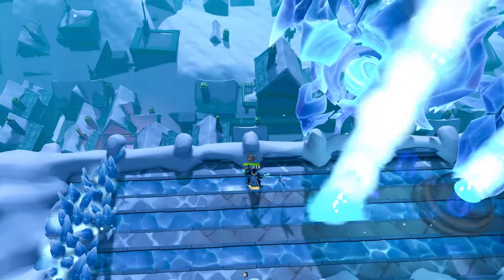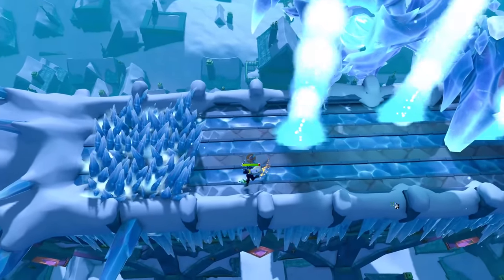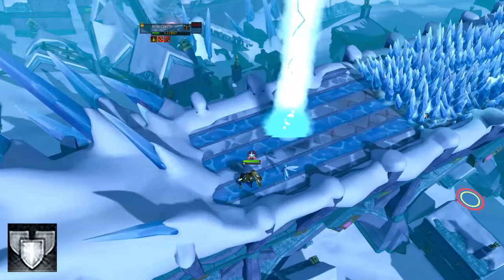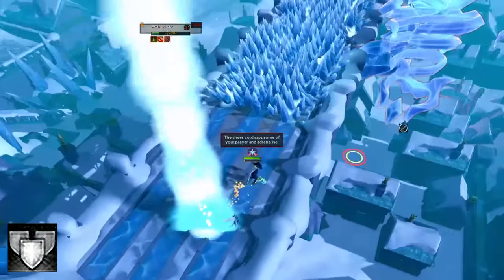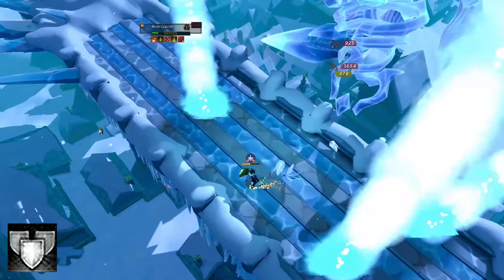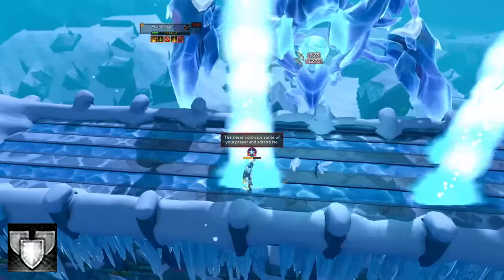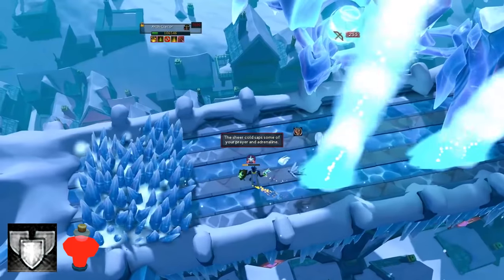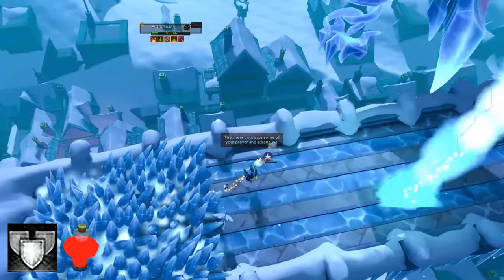Sometimes the pillars of ice just spawn in a weird location and you will take a hit. If you don't want to take any risks at high enrage, I recommend using the barricade ability to reduce all damage taken after moving to one side of the arena. Since the beams deal typeless damage there isn't much else you can do other than maybe boosting your HP using a power burst of vitality.